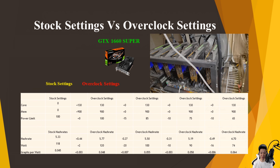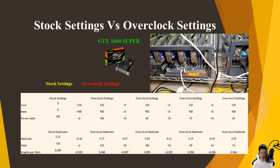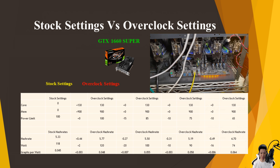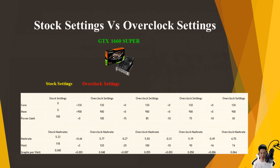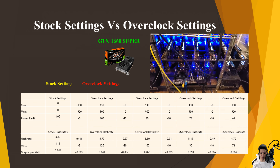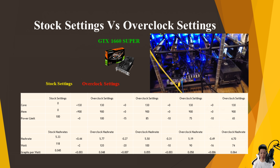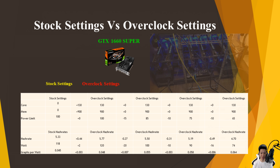Depending on your situation and power cost, it's best to calculate how you want to set up your overclocks and power limits. For example, if you have free or really cheap electricity you may slightly drop your power limit, but if you pay a high electricity rate you'll want to drop your power limit as much as possible without sacrificing too much hash rate.